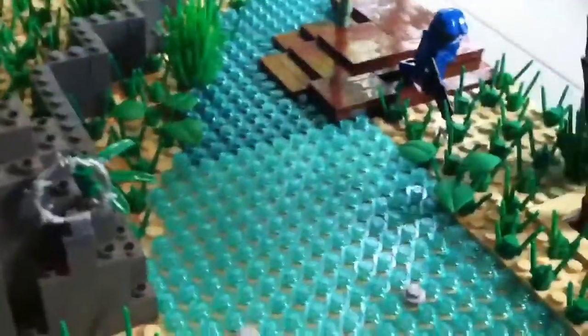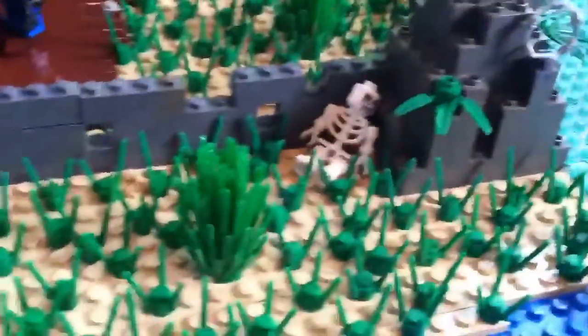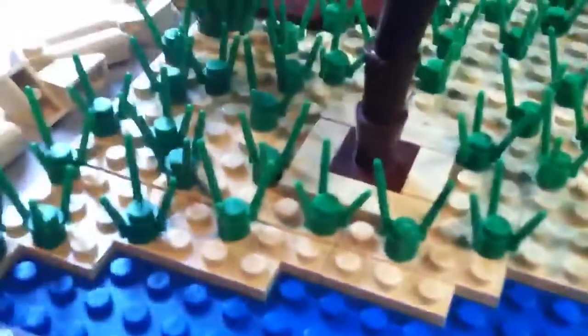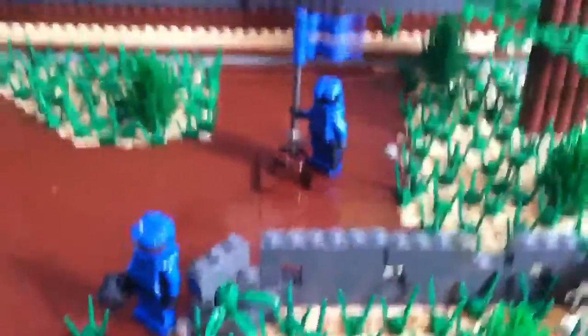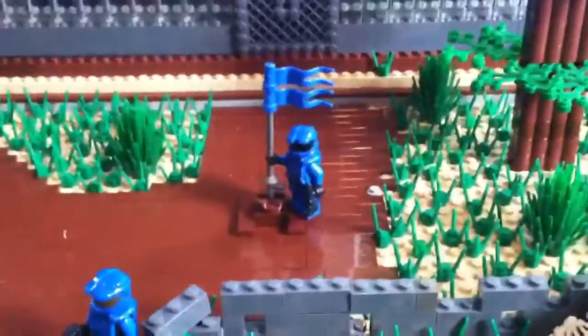And this is pretty much it for this video. I also added a wall here with barbed wire, and then this big rock. And around the palm trees I put these flat sand tiles, so you can't really see the brown piece of the tree. This has been a WC Brick Films production and I hope you liked it.